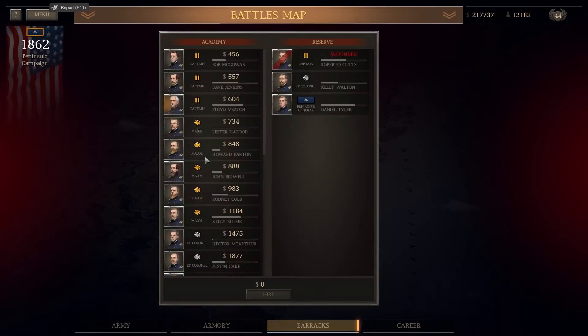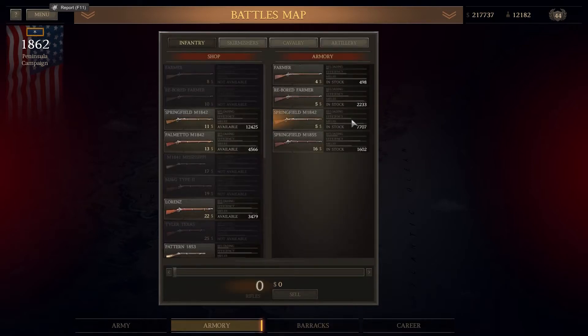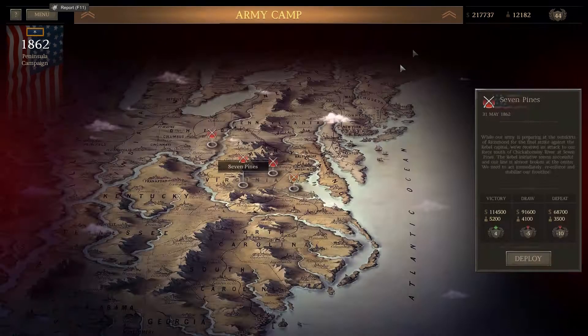We've got a couple of guys ready to go in our reserve, a whole bunch of Springfields, some reward farmers, and even a bunch of M1855 Springfields in our barracks which we can use shortly. But let's go back to the battle map - it's Seven Pines we're going for, let's deploy.